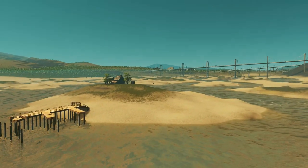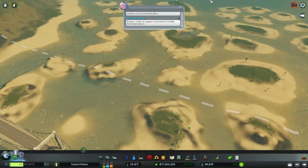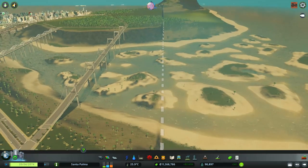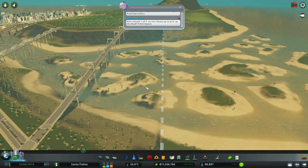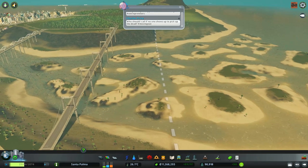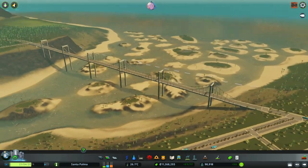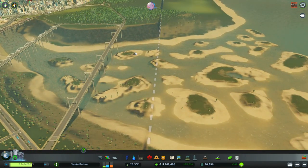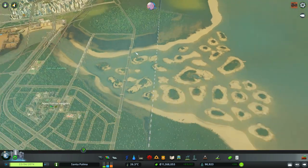I was actually thinking to create some stuff in these islands with some wooden pathways connecting the islands. I'm not sure because if we could unlock this tile it would be good - I would definitely create something like this. I might still create at least one or two here - it might look good.